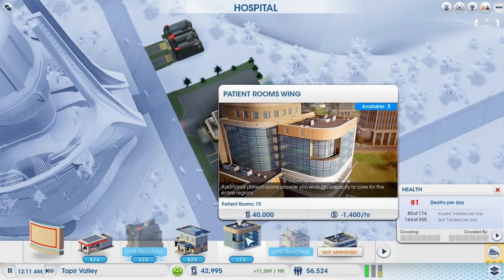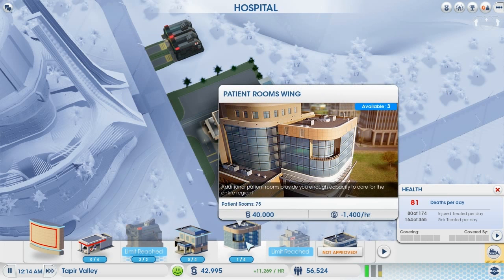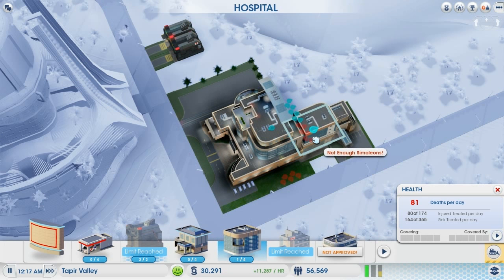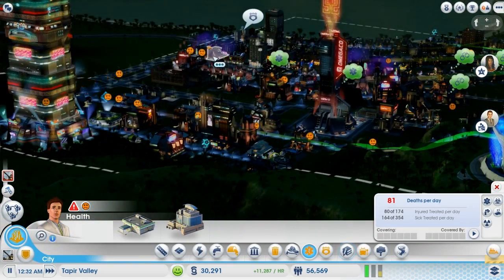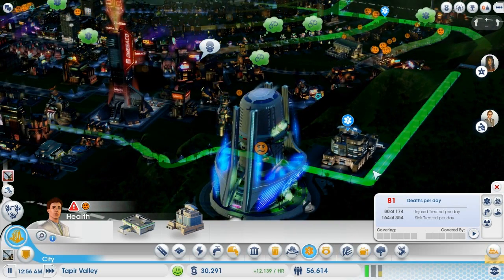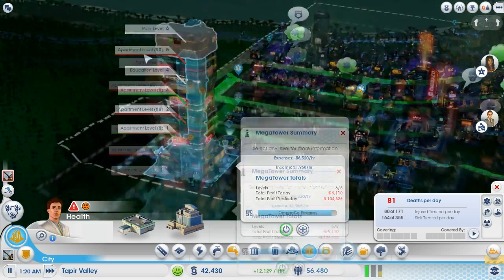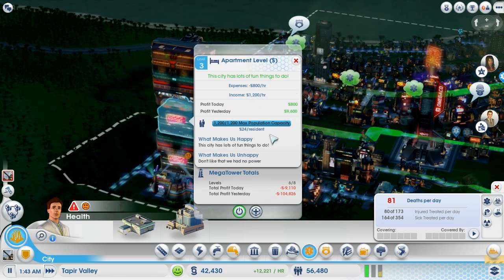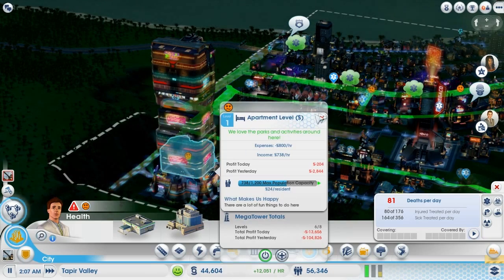Two times until death — killed previous time until death. More patients — do I need more patients? Probably. We've only got two more slots left and I don't have enough money. At least all these sick people are now going to the hospital and we're treating a lot of them. Why are you so happy? Lots of fun things to do, only $24 a resident — what a stingy bunch. They're still furious over low land value, but they're getting better now.